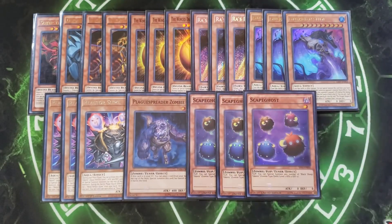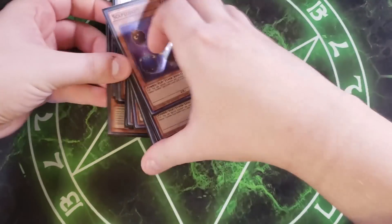We then play three copies of Scapeghost — a card I didn't want to let go of even with all the new Ra support. When it's flipped face up, you can summon any number of Black Sheep Tokens at level 1, which helps with link plays. If your opponent attacks with three monsters and you flip Scapeghost and summon five tokens, you still have three tokens left to tribute summon Slifer, Obelisk, or Ra on your next turn, or you can link summon with them instead.